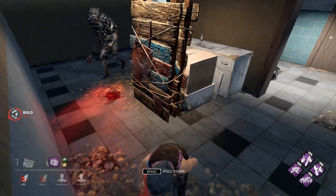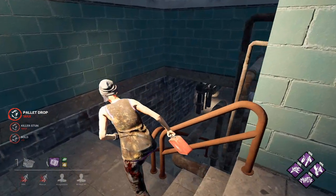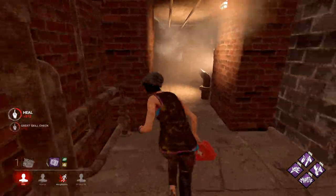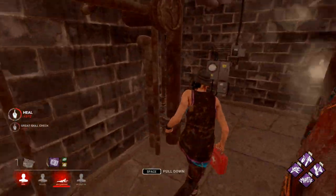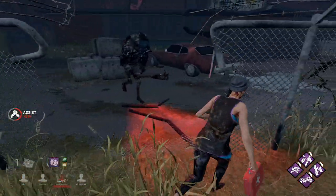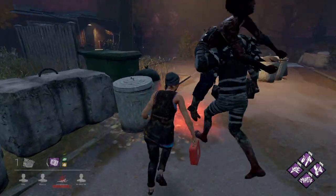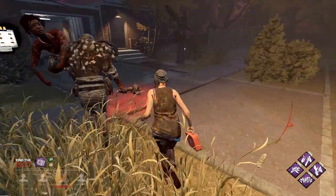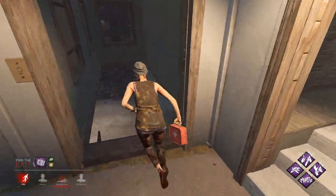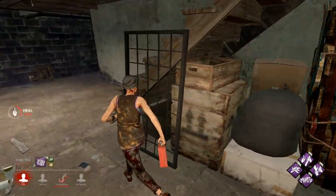He's totally going to make me use the pallet. Let's go find the killer again — there he is, let's go take some more hits. Just have to take six million hits for my friend. Hit me, Wraith — hit me. He didn't get off — unlucky. Let's heal for the fifth time. Fifth heal of the game.